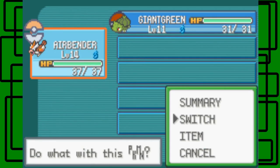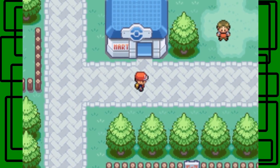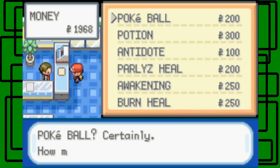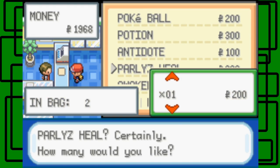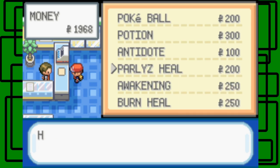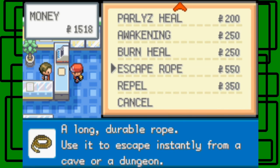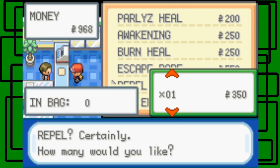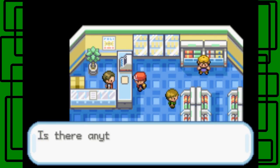Let's heal up our Pokemon first, then switch our Pokemon order. Let's go to the Mart real quick - I want to buy some items. We should be good on Poke Balls and Potions. We have 5 Antidotes. Let's buy one more Paralyze Heal - you never know. I want to buy one Awakening too. One Escape Rope, and one Repel. There we go, just one.